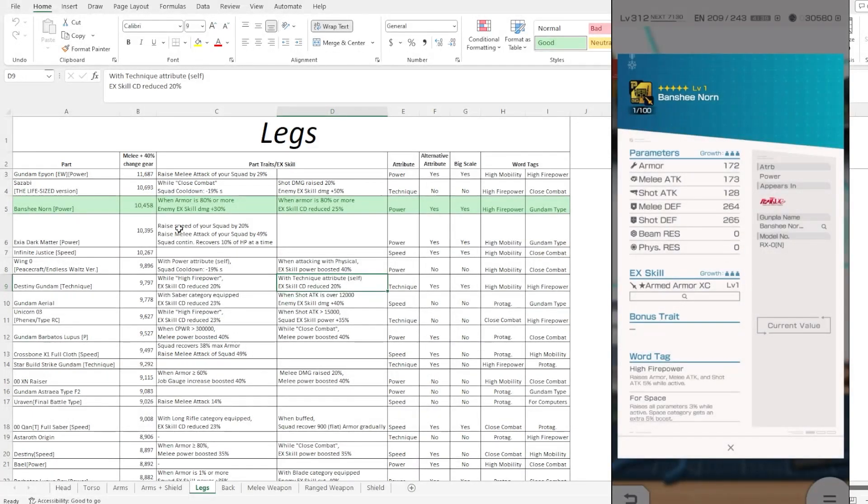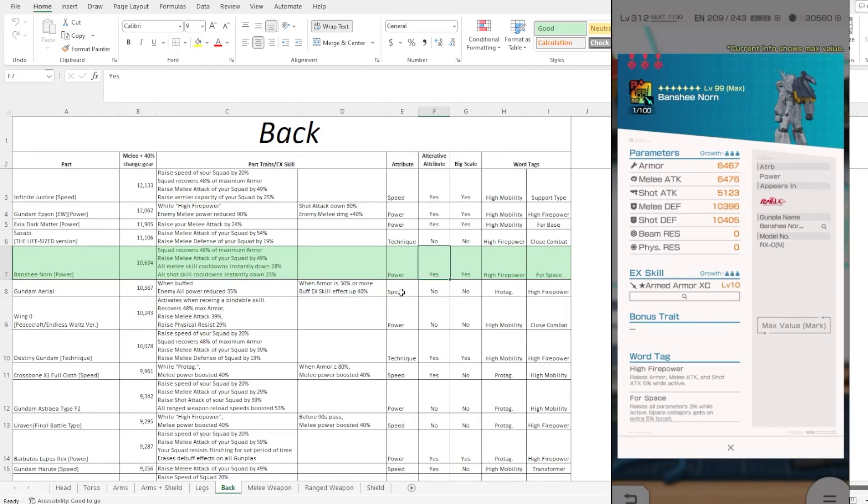Arm part and the leg part are definitely quite good, but I'll put the arm part above the leg part; the leg part is definitely on that secondary tier. Moving over to the back part — this is going to be another EX skill, so as far as altering it, that's definitely up to your own hands. Looking at the stats, the premium is going to be the same thing: pretty mediocre armor, standard offensive stat, and defensive was pretty good.